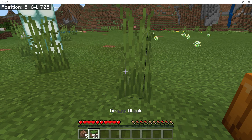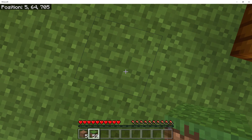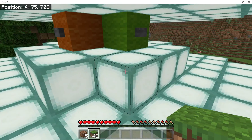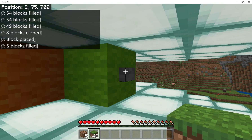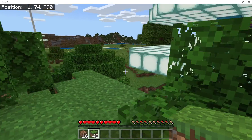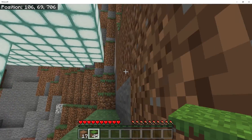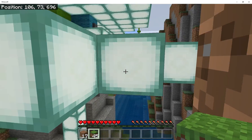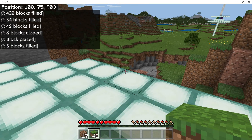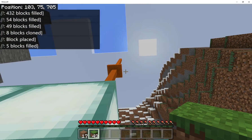Obviously when people play this they'll be in survival mode, and you might wonder how they get up so high to capture the portal. Well, there's nothing stopping you building a tower to get to the platform — that's not too hard. There'll also be times when portals are just the right height to walk straight into, and you could even find some end up underground. Don't worry too much about whether portals are reachable from ground level — they won't always be, but that just adds to the challenge. You may have to dig for some or climb for others.